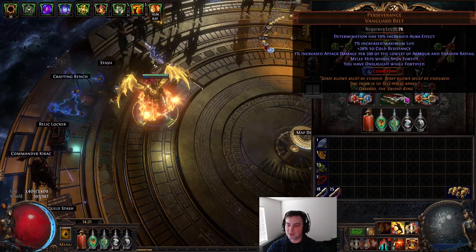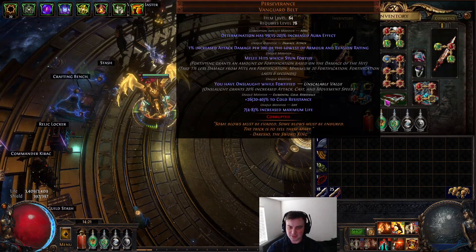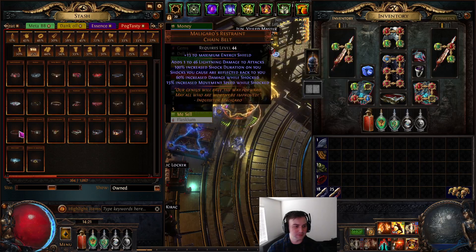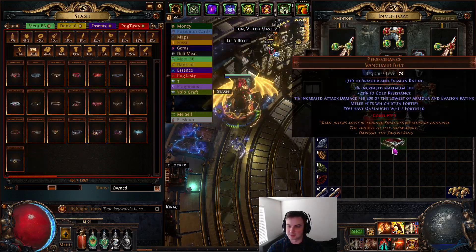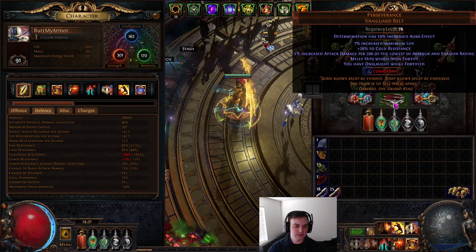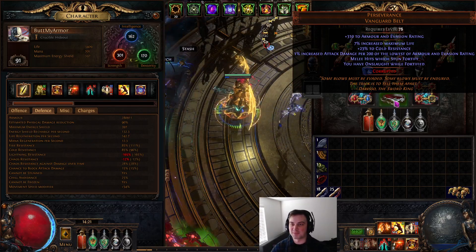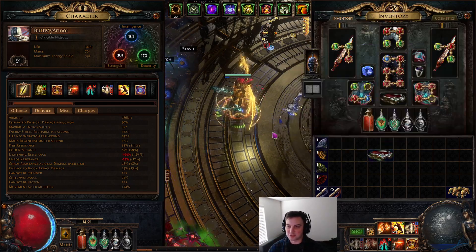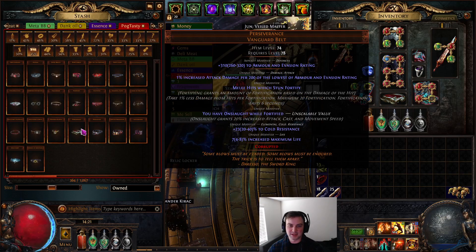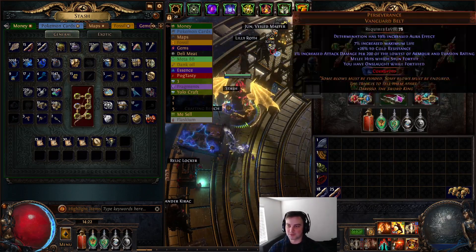A note about Perseverance: you don't actually need the 'Determination has increased aura effect' implicit. I tested both versions — swapping between my corrupted one and a fresh one. The difference in armor was only about 6,000, so it doesn't matter too terribly much. Perseverance is a super common drop — just use some Blessings to get it to 310–320 and you'll be in a great spot.